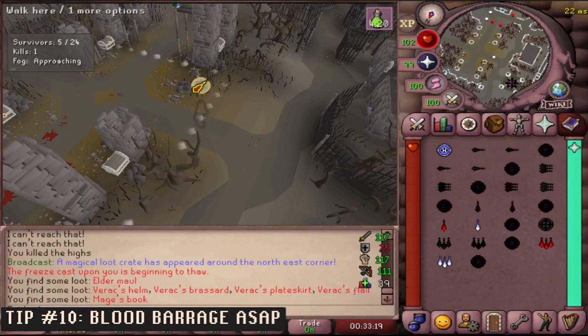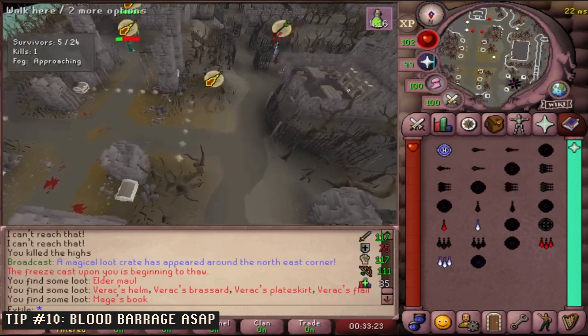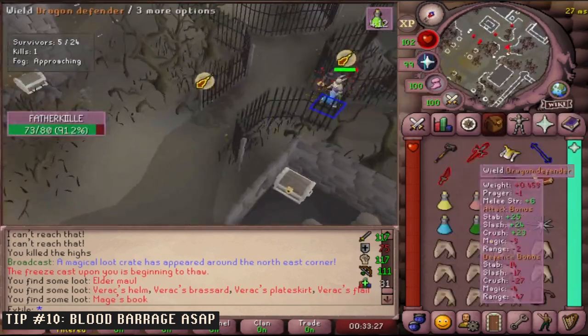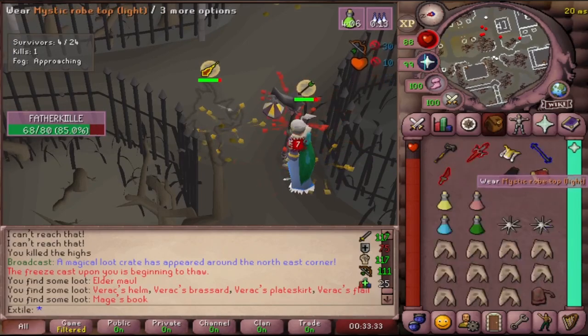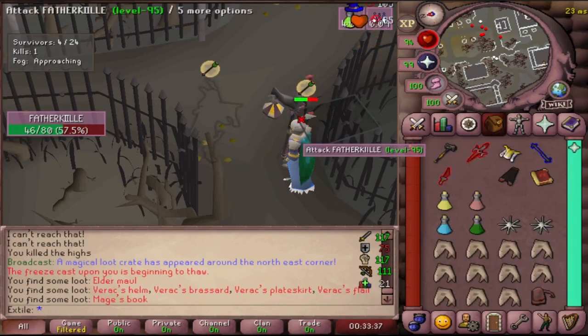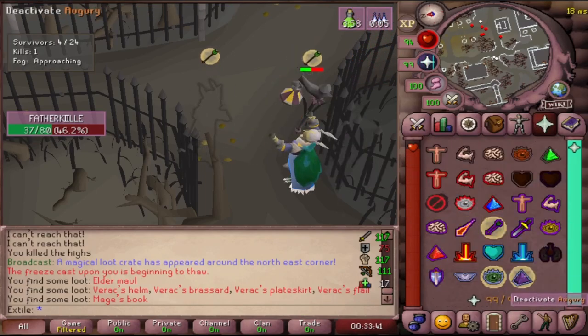The last tip I have for you is to blood barrage as much as possible. Don't wait until the end of the fight for desperation blood barrages. If you're at around 70 HP and able to blood barrage yourself back to something like 90 HP, you will have effectively given yourself one shark over your opponent. I will usually wait until my opponent is frozen and then begin blood barraging until they need to be re-frozen.